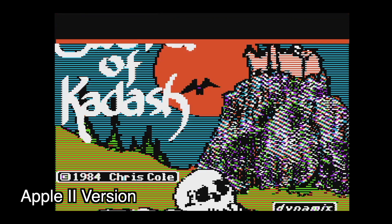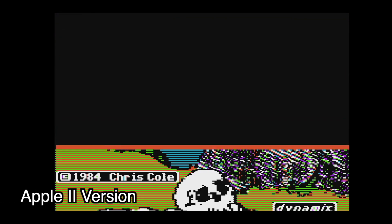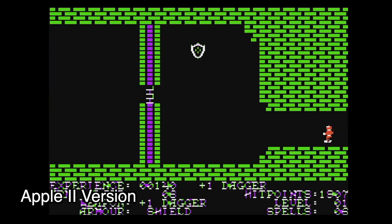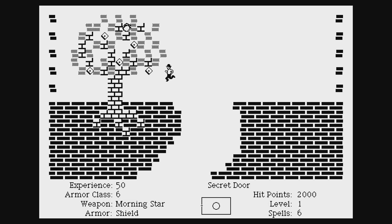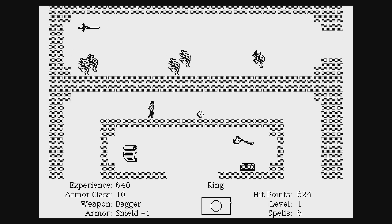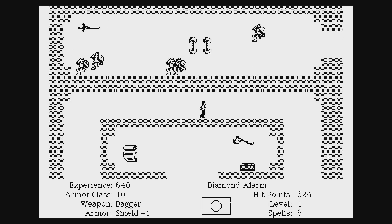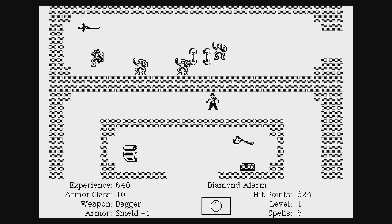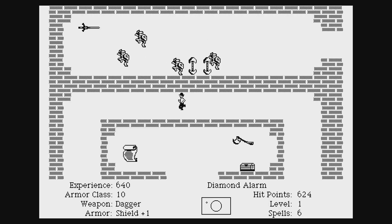Sword of Kadash was originally released in 1984 for the Apple II, but in the next couple of years saw releases on the C64, Atari ST, and the Mac. This game takes place in the deserts of Persia. You were hijacked and left for dead until a band of brigands found you, and now they're forcing you to enter the Fortress of the Dragon and retrieve the Sword of Kadash.